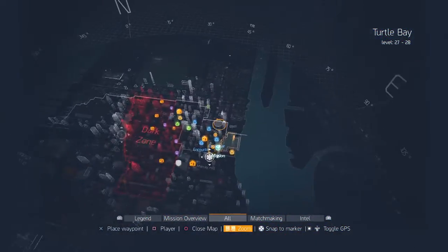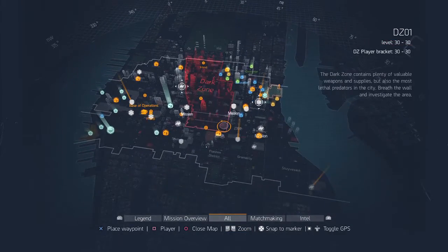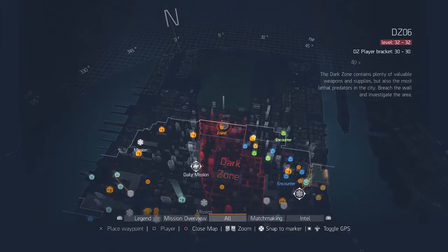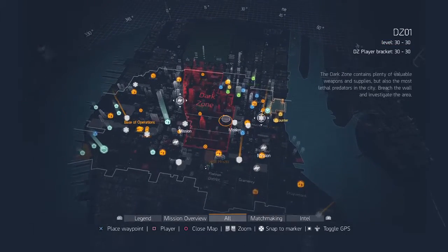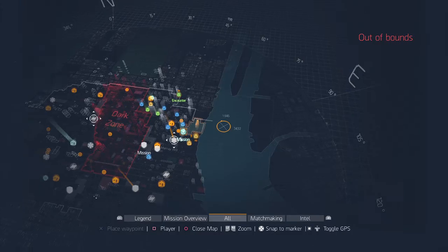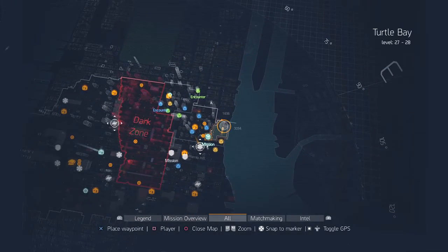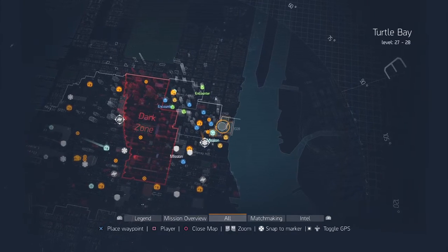In the Dark Zone you can get purples a lot faster, pretty much left and right. But this method is for people who don't want to go to the Dark Zone — people who are afraid of losing loot or losing their purples. So what you want to do is run this mission here.